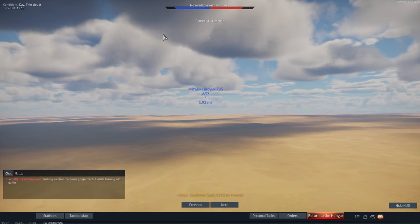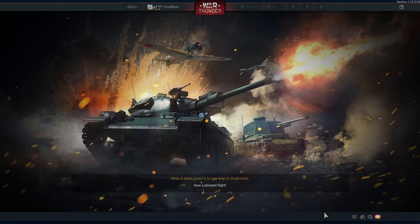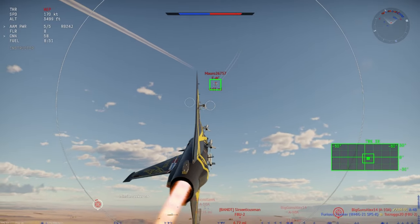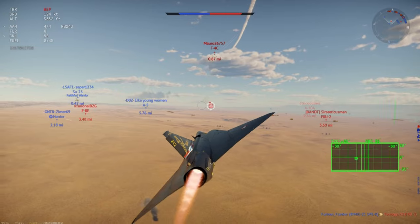The A5C grinds so much better, but it turns really badly. The energy retention is all right. If the A5C could turn better and was more maneuverable I would have it way higher than the J35XS — maybe at the 3 or 4 spot. But you can use it as a bomber: bomb the bases, get a few Magic kills, get a few gun kills. It's a great plane if you're somewhat experienced.